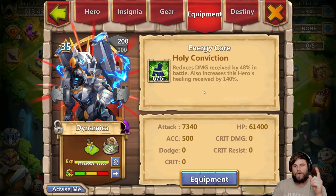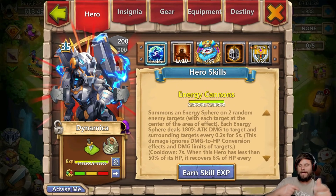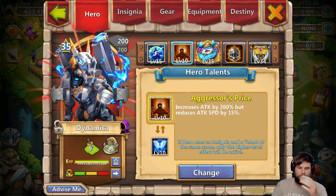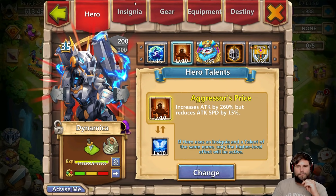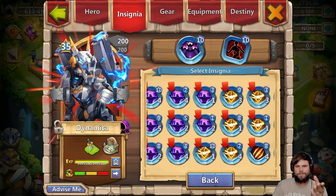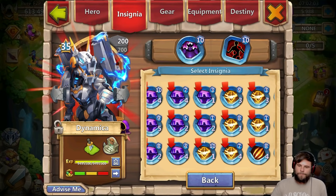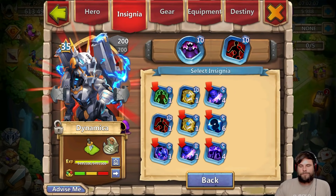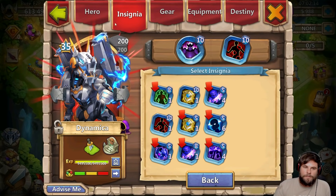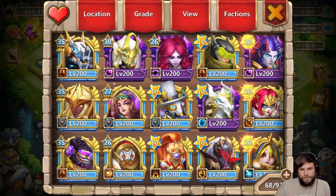For Dynamica I like to set him up with Aggressive Price on defense with Wicked Armor, Zero-In, and Holy Conviction. I have attack traits on him - accuracy would be better but as free to play I took what I could get. For offense with Frost Titan I go with Revive and swap Wicked Armor for Survival, because he takes no damage for the first three seconds. That gives him time to rev up. Then I swap Zero-In for Lawful Shield.